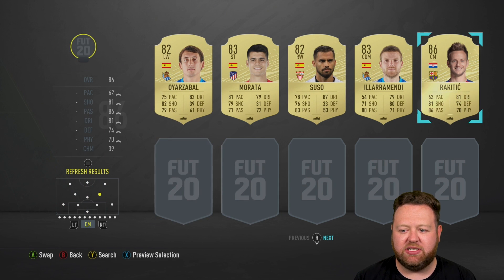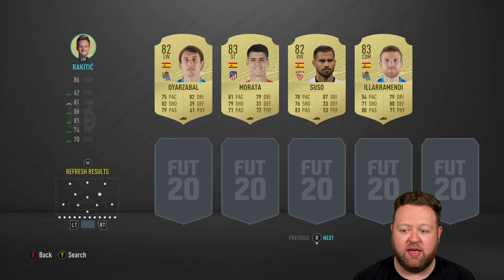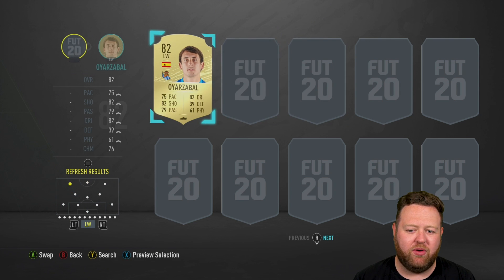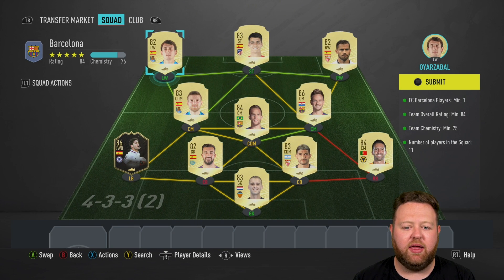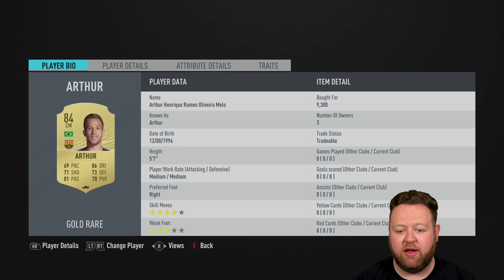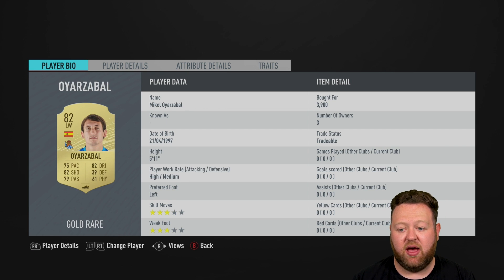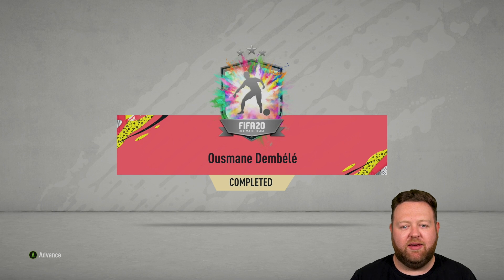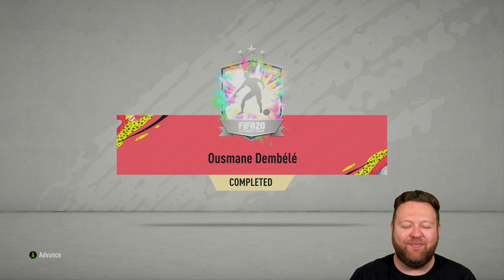This is the last squad that I needed to go and buy. It cost me, I think, about 90 to a hundred thousand coins. So it brings us into the 700Ks with a couple of players actually still to sell. We paid going rate for these players, whatever they cost. It was a slightly heightened market, so this squad in particular and the next cheapest one were more expensive than they should be. But Ousmane Dembele is complete.